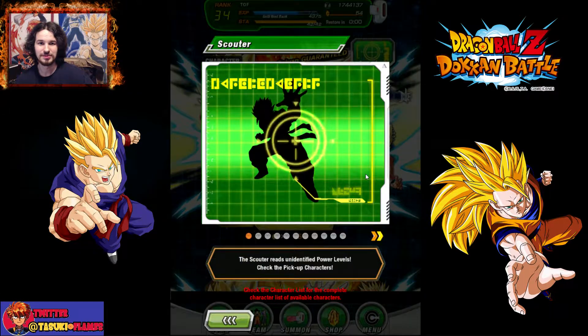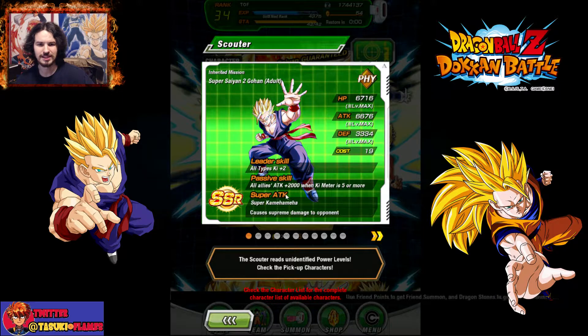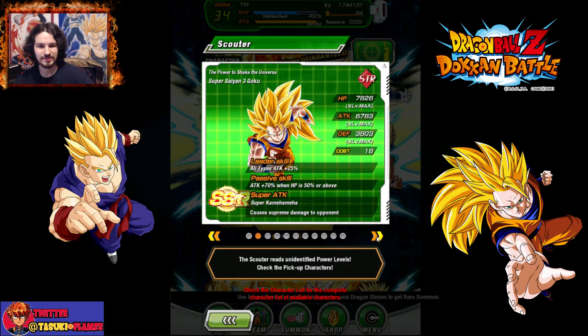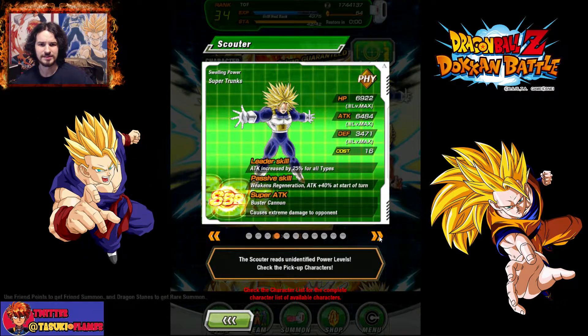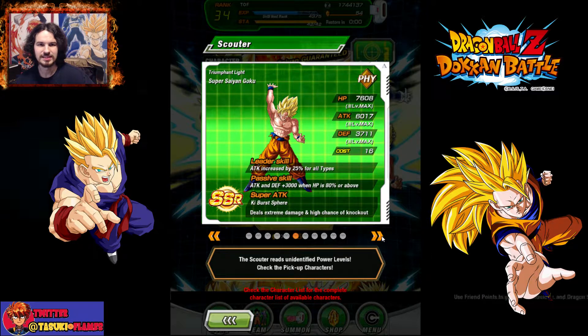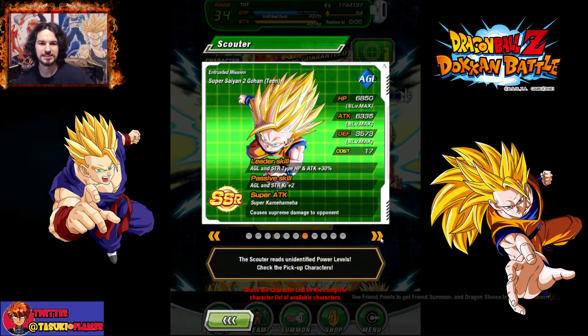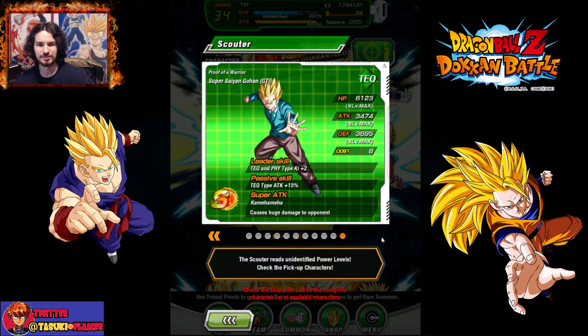That had to be some of the slowest stuff known to man. Now, everyone wants to get this version of Gohan of course — I wouldn't mind it. Ki plus two, all allies attack plus two thousand, one ki meter five or more. I don't need the Goku — I would like it on my main account but I don't really need it on this one. I have that one on my main account. I would love to have that Gohan; it's supposed to be really strong because it's leader prayer, it's a nuker type. You've got that version of Goku Super Saiyan 2, Gohan agility type, and other random ones.